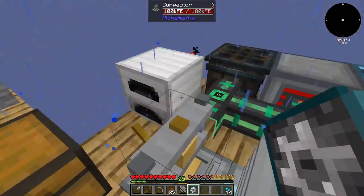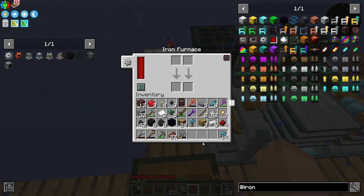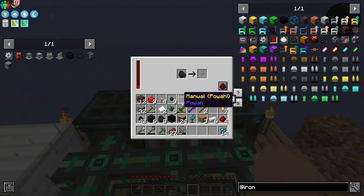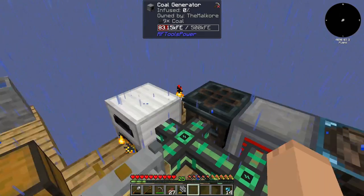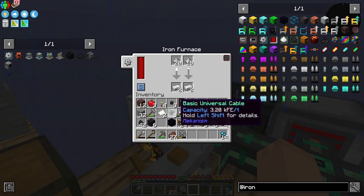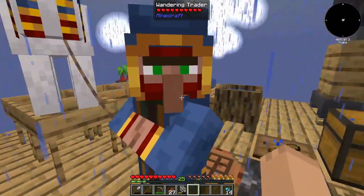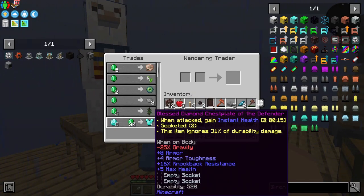We've got a factory augment now. We put that in there, and now we can set this up so that it will split these and produce ores with energy. So we're getting energy from this - it's pumping it out and we're getting it into these.